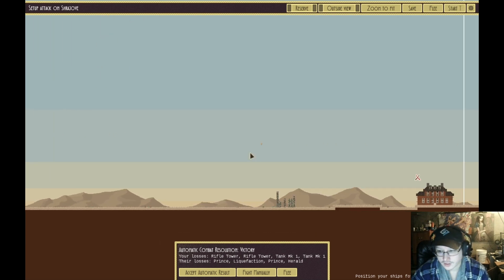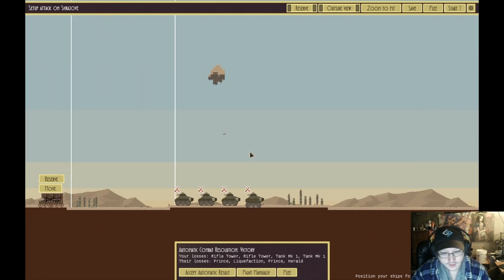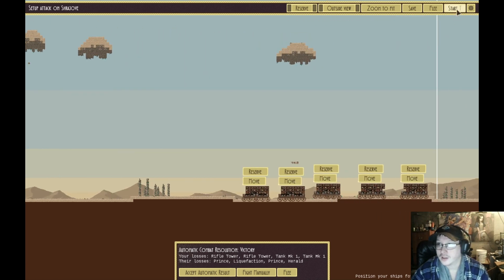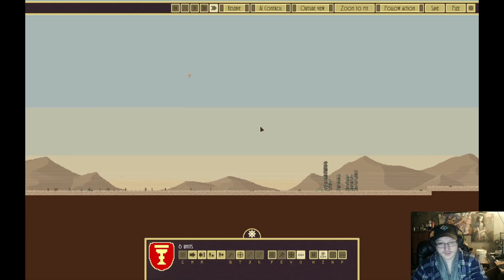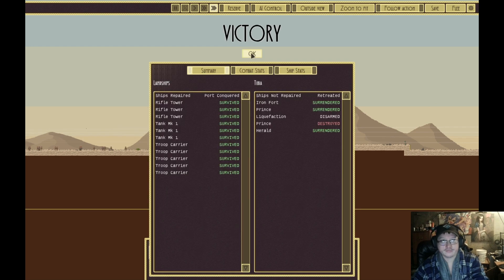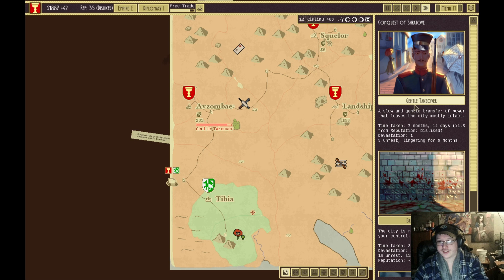They have some tanks and their base there. We have the formation from last time. Go, go, go — you got this! And they surrendered — sweet!